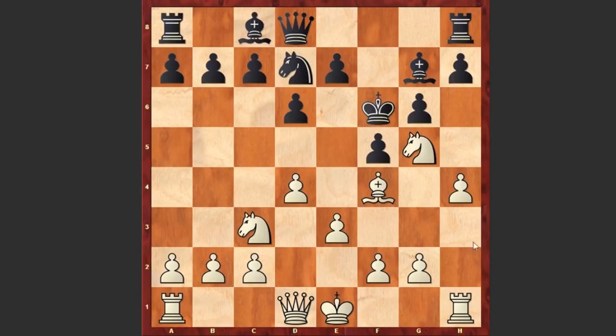But now white is developing the second knight and threatening Nd5 checkmate. c6 — black covers the d5 square. Here comes the queen: Qf3.